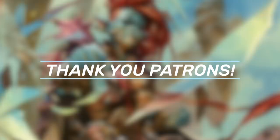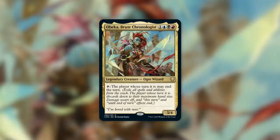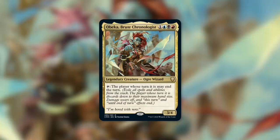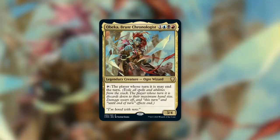Today's episode is actually a Patreon-selected deck tech. Once a month, patrons get to vote on what commander they'd like to see in an upcoming episode, and the one they chose was Obeka, Brute Chronologist. Obeka is a 3/4 Ogre Wizard that costs 1 blue-black-red, and she has tap: the player whose turn it is may end the turn — exiling all spells and abilities from the stack, discarding down to maximum hand size, damage wearing off, and until-end-of-turn effects ending. Obeka is basically a Sundial of the Infinite for all players, as long as they're willing to end their turn.